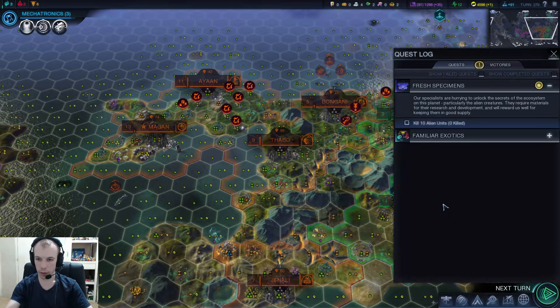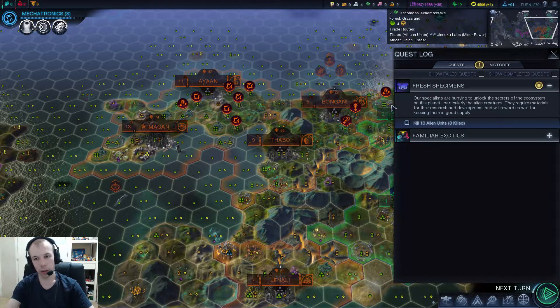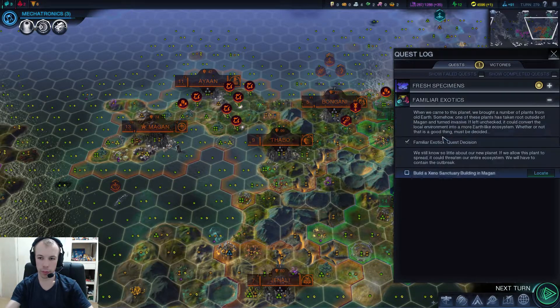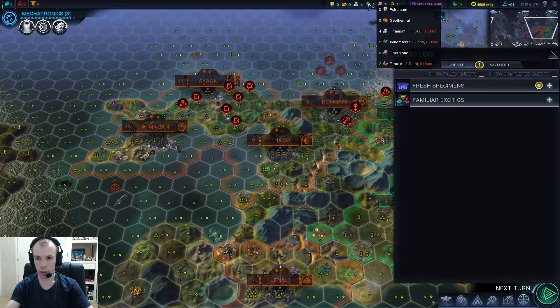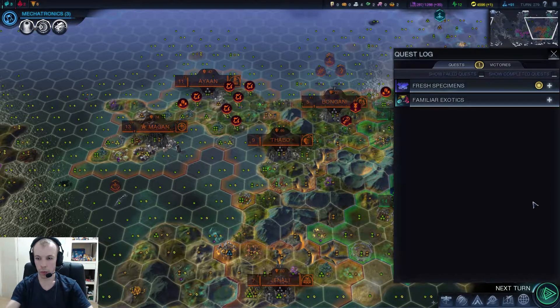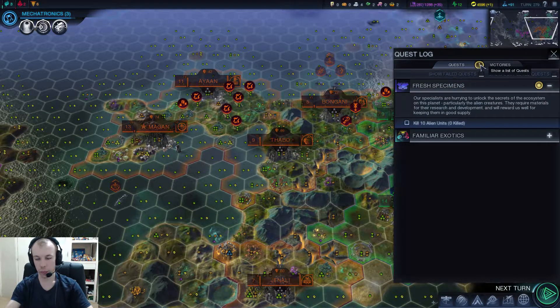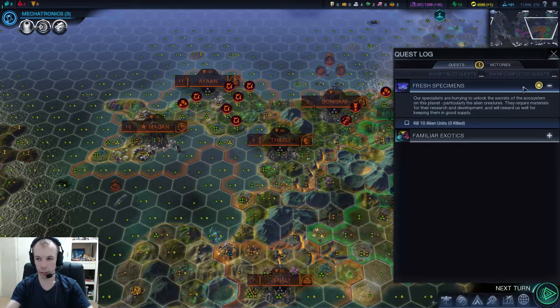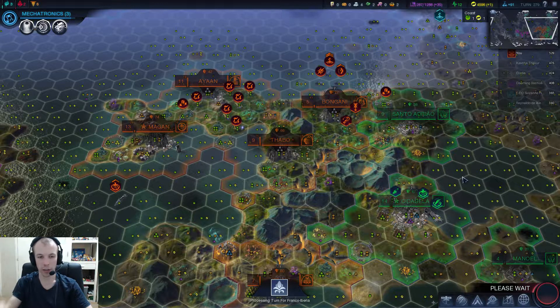What's this quest updated? We got a new thing — kill ten alien units. That shouldn't be too hard; I think we've already done at least that many before. And there's that one which we still can't do because we need more Xenomass. I'm not sure why that one is there. Oh, I think that means the amount of new quests — because this one has like a little shiny, what looks like a sun. I think that represents that it's a new quest.